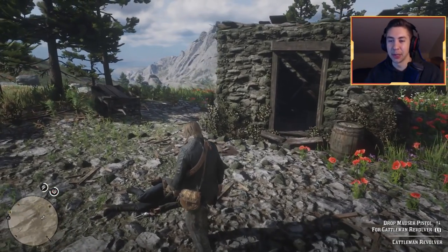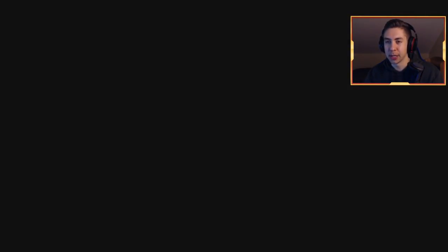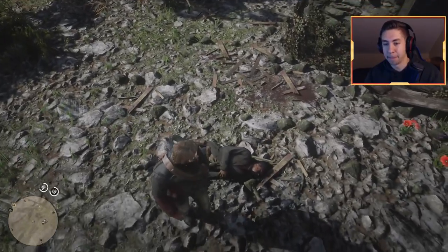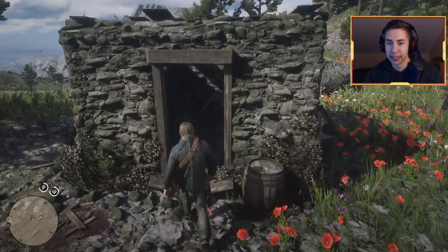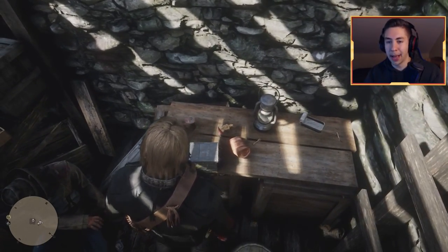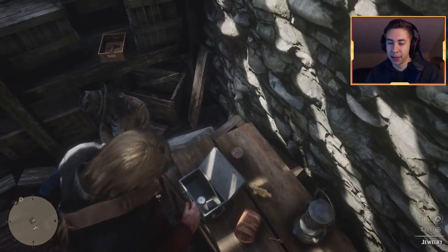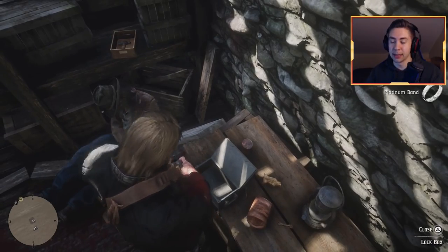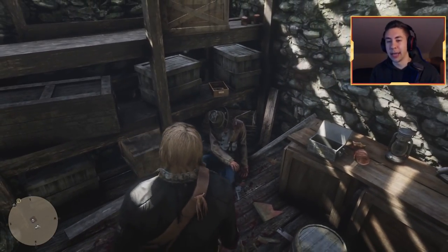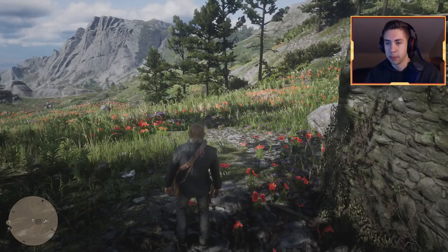Alright guys, we're here at the last and final location. Let me show you guys where it is on the map — right up here to the north side of the map, above Grizzlies East. Once you guys get here, you're going to see this little shack and a guy who seems to have gotten killed. Not really sure what happened to him — he's not looking too good. Let's go into his shack. Looks like this place got raided or something, there's another dead body. Right here is what we're here for — a nice little loot box. Inside, you got some jewelry, a gold nugget, a platinum pocket watch, and some more jewelry. Not bad. There are no gold bars here, but this is still a pretty decent loot spot since you just have to walk in and loot it.